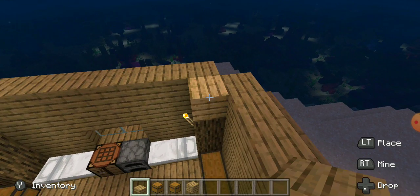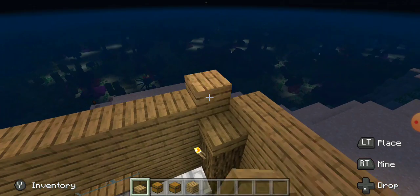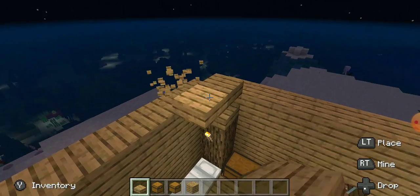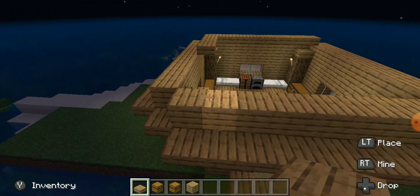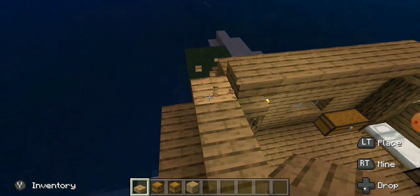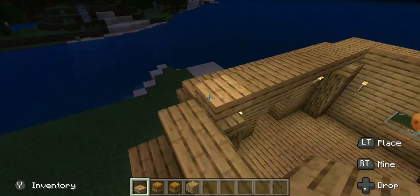Then once you've got that, just build plank to plank. This is ending the roof — I don't really care too much, it's a roof, but this is just to make it look remotely appealing. Build over here with oak wood slabs, and just build around here.